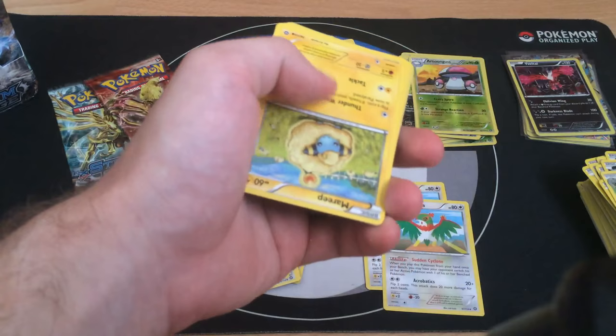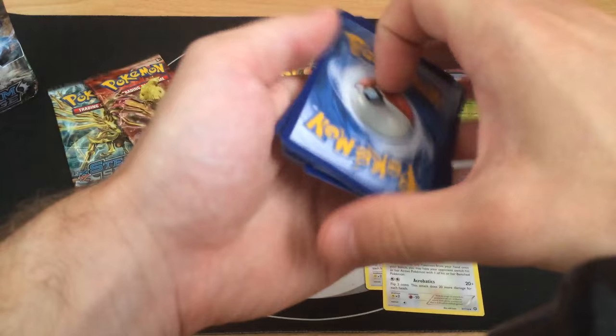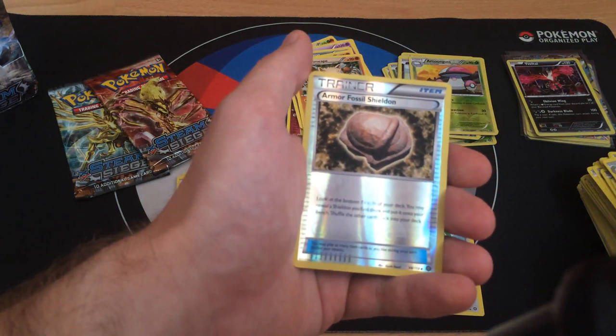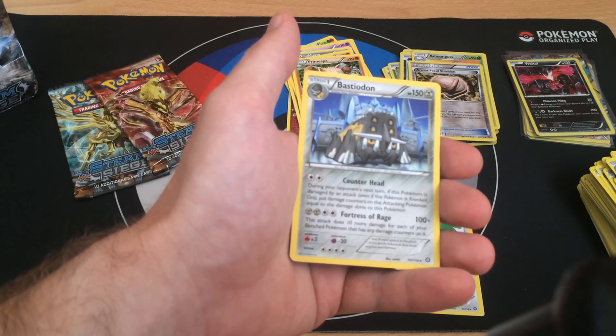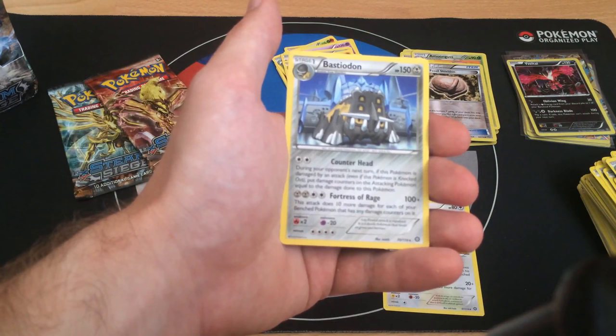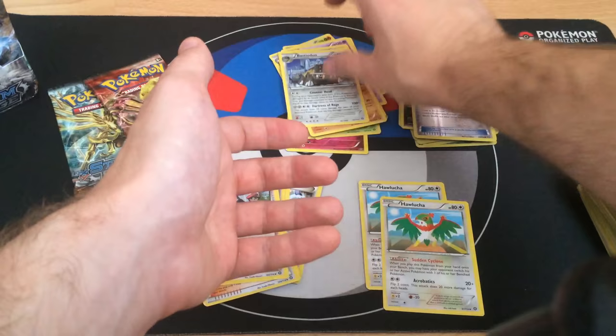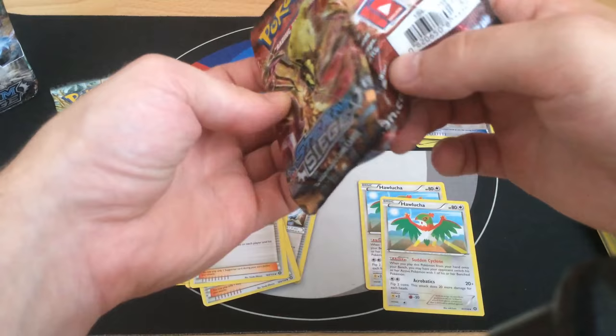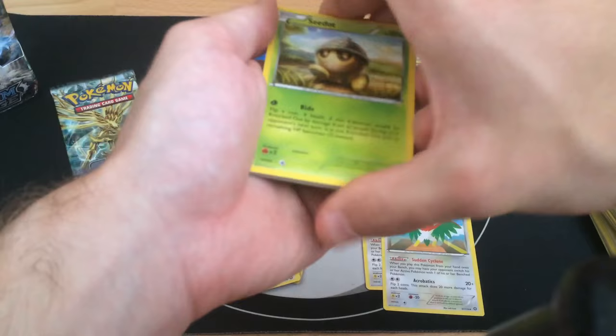Pack fifteen: Marill, Drifblim, Apom, Aron, Druddigon, Persian, Whimsicott - I guess this is the first Whimsicott - Drifblim. Armor Fossil Shieldon Reverse. The rare is Bastiodon. Counterhand is a pretty decent attack - during your opponent's next turn, if this Pokemon is damaged by an attack, put damage counters on the attacking Pokemon equal to the damage done. But it's not that great for competitive play.